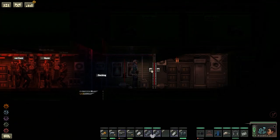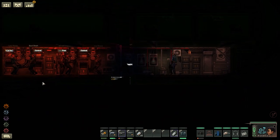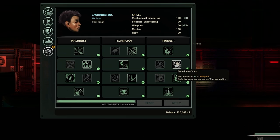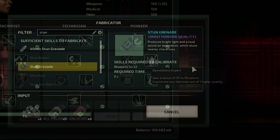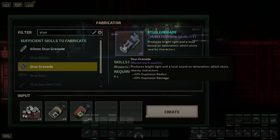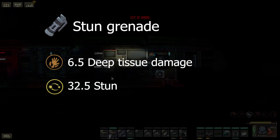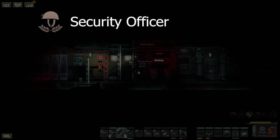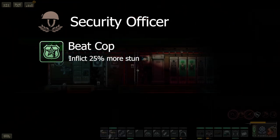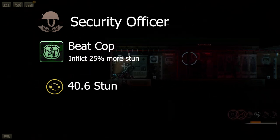Moving on, we have the stun grenade — thrown explosive devices that can be dual wielded, meaning you can throw two at a time. Masterwork quality comes from the mechanical engineer with the demolitions expert talent under the pioneer tree, providing a 30% increase to damage and blast radius. The base damage causes 6.5 explosive damage and stuns the target for strength 32.5. With the security officer's 25% increase from beat cop, that stun rises to 40.6, making it the strongest instant stun weapon currently in the game.